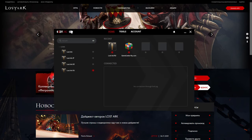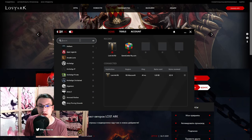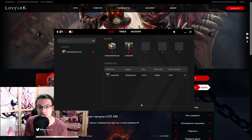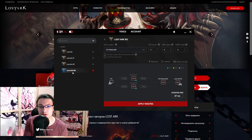Now you need to activate the VPN and restart the GameCenter app. The process for Exitlag is as follows: type GameCenter into the search bar, pick a server, and apply the route. Do the same for Lost Ark Russian. Don't forget to turn on the VPN by clicking on the slider in the top left corner. If it's already on, turn it off and on again to ensure it's working properly.